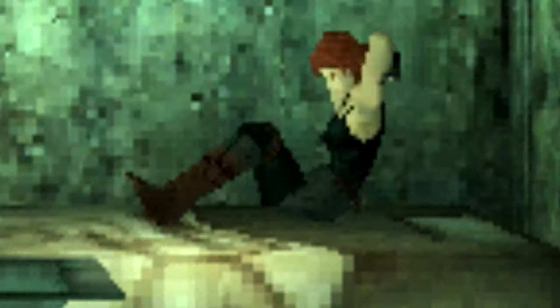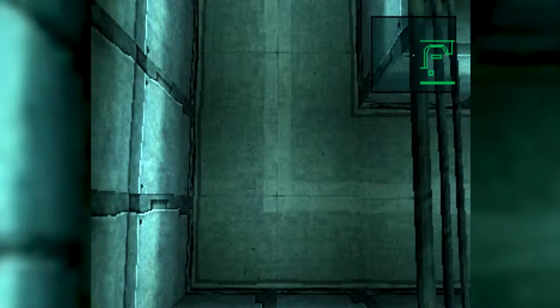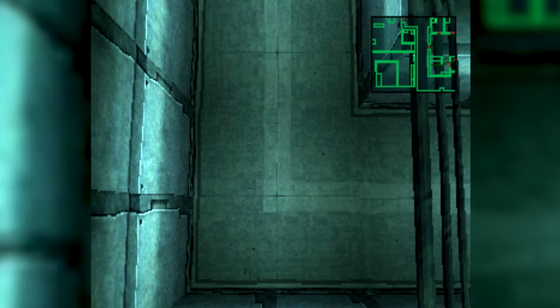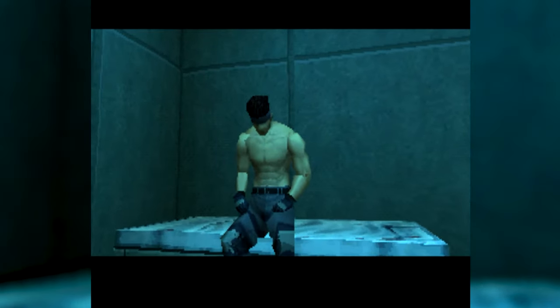Speaking of Meryl, you can creepily walk right up to her and watch her exercise. Anyway, you now need to focus on the map in the top right corner and navigate Snake towards the door to the torture chamber. When Snake's dot hits the red door of the torture chamber, a cutscene will be triggered.